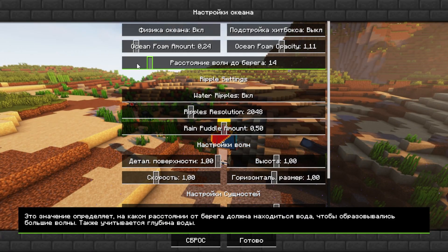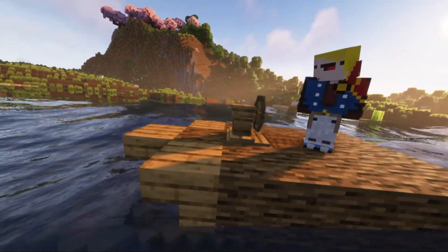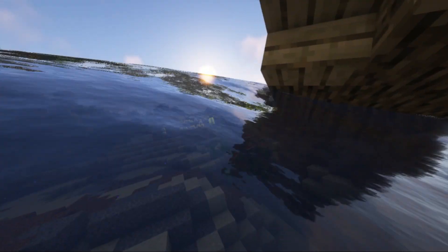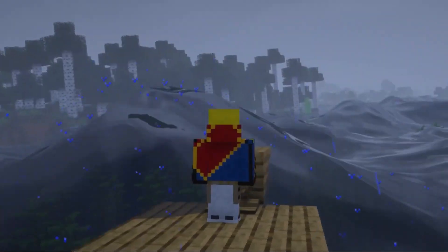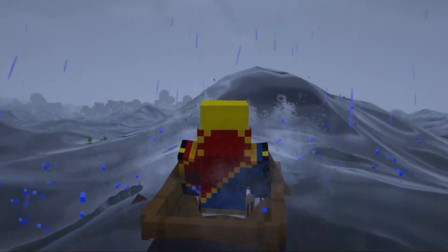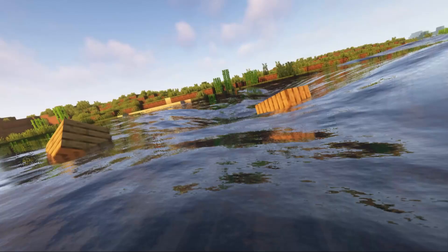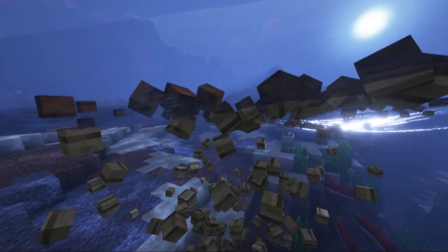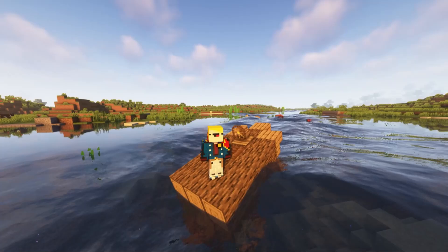Unscrew the wave settings to the maximum. And as you can see, everything is working fine now. Previously, in the old versions, the waves extended their effect only to the player, or to the player in the boat. But now it also works on the realistic design of Valkyrie Sky and Eureka. The author can be praised, and we will say goodbye to you.